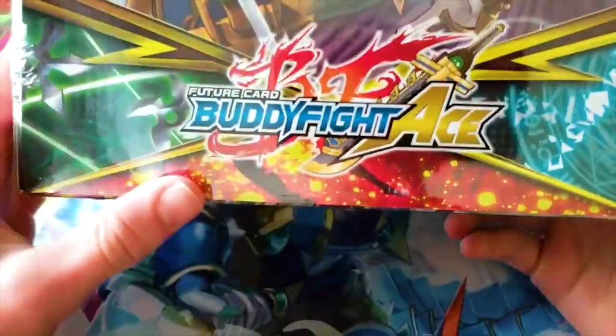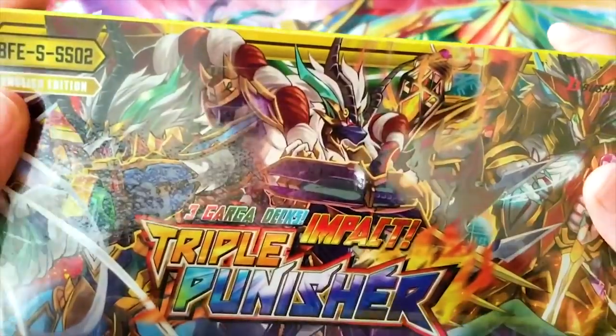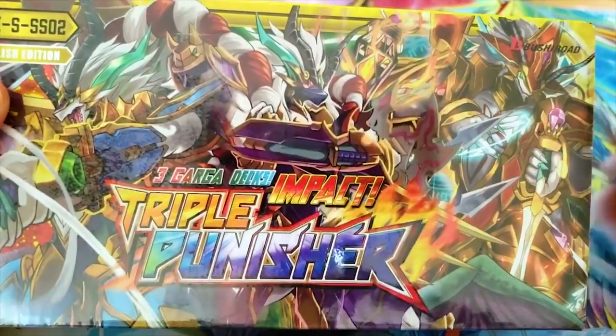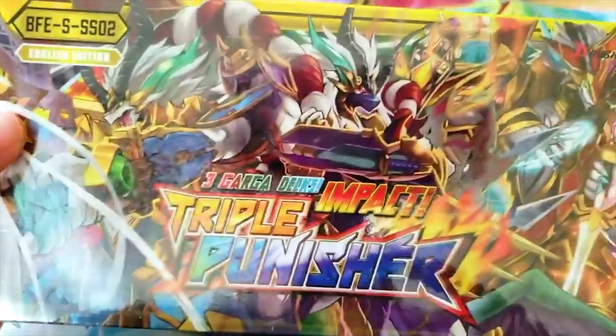It's the new Buddy Fight ace set, and it's a triple deck — it gives us three decks that are the Dragon, Katana, and Magic World variants of Deity Dragon Tribe and Dragod, with a Garga. So we got a bunch of new Gargas in there, so it's called the 3 Garga deck, get it?